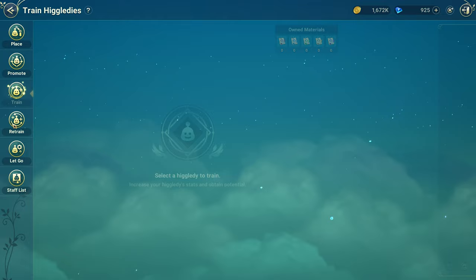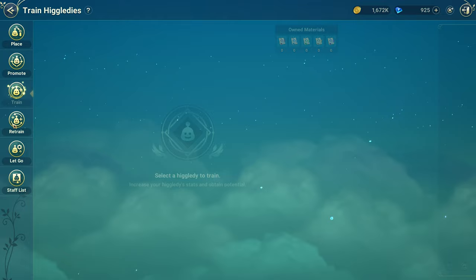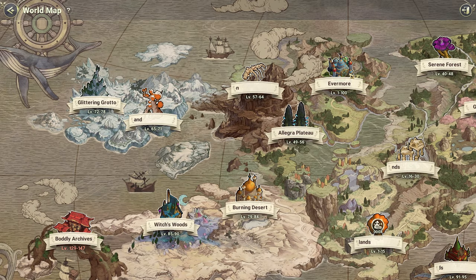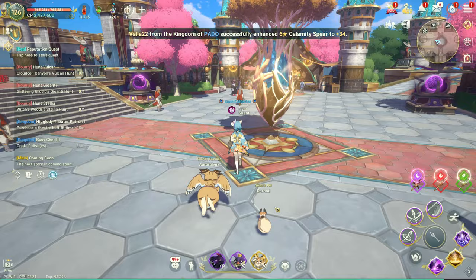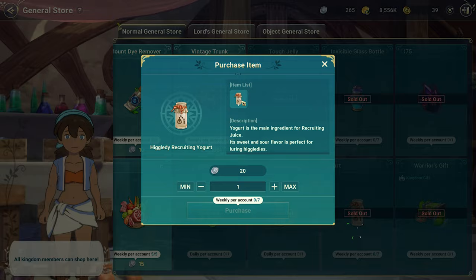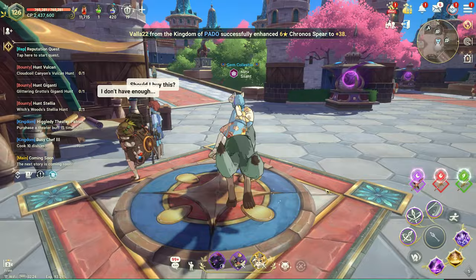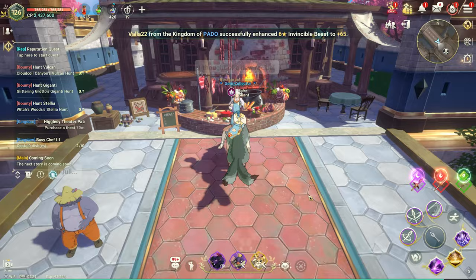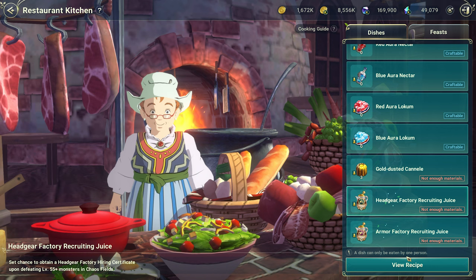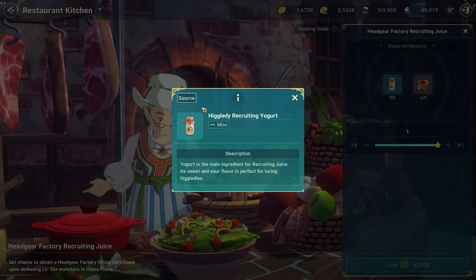The promote and train system is the same, but one thing they made is very bad. The way to get Heaglets is kind of crazy — one of the ways is you have to buy this juice or yogurt, and you can buy seven per week. You have to craft this food and use it in the Chaos Field — only Chaos Field level 100 and above. To get the headgear factory syrup you have to beat the field boss.